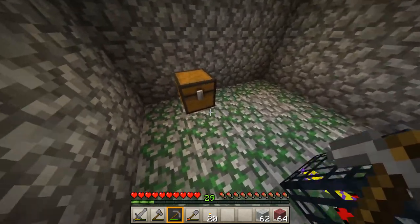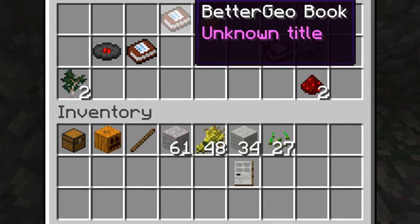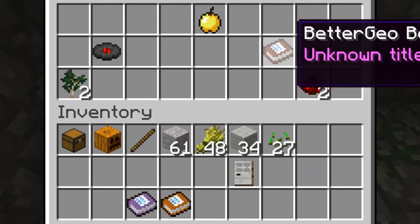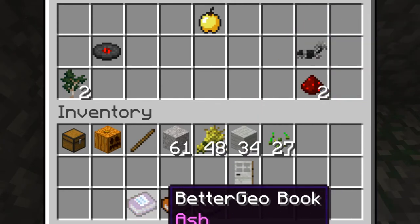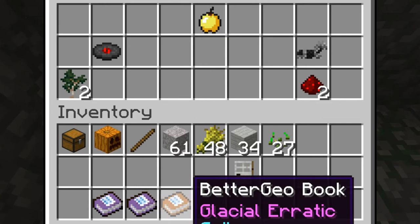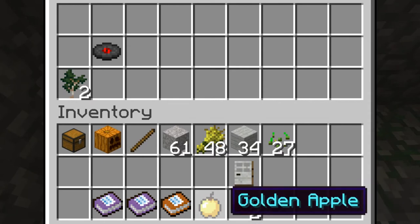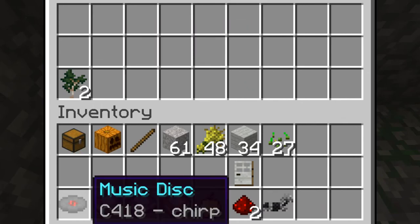And here is the treasure chest. Let's have a look. There is a better geo book - I don't even know what that is, it's part of the better geo mod that I have. It's probably going to teach me something about geology. Better geo book, another one - they turn into a different color. Ash metallurgy - these two are the same. And then I have glacial erratic soil. Then there's a golden apple, copper which is redstone - they just call it copper now. A music disc, I think you have to collect those.